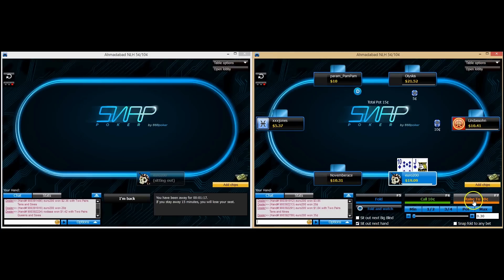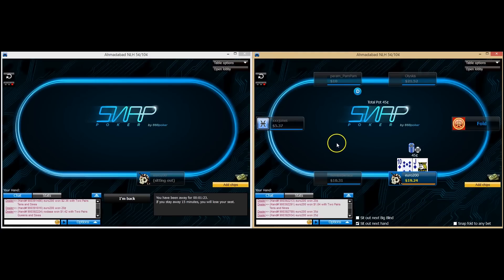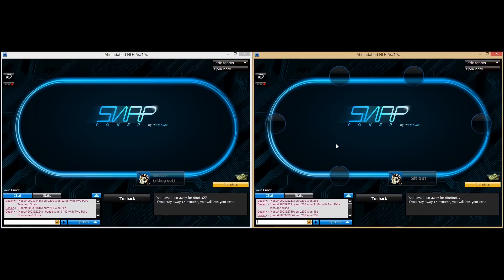We're just going to click sit out next hand because this big blind is taking some time. Ten-jack suited under the gun — definitely an open, and would call a three-bet pretty much versus any position. So that was part one of how to crush the microstake snap games over on 888 Poker. Please leave a review, please leave some comments, and I'll see you for part two. This is John for PokerVIP.com.